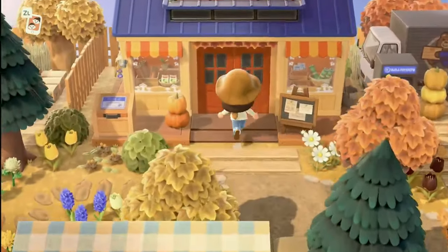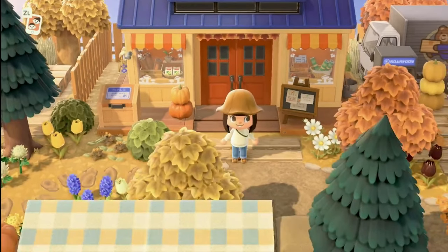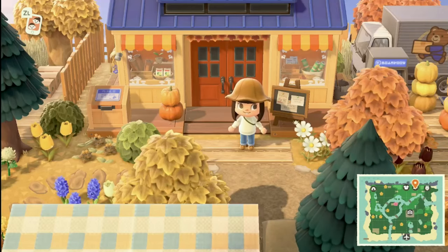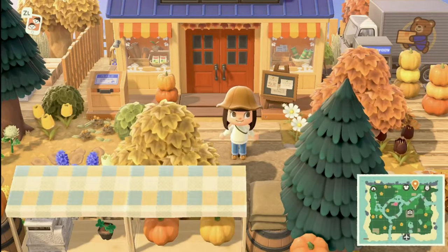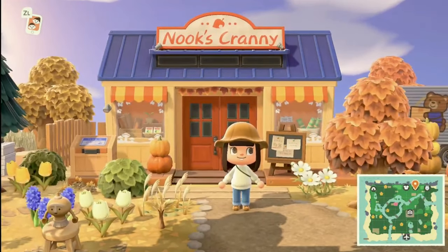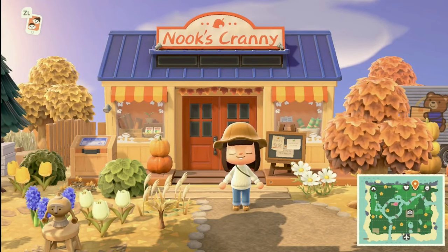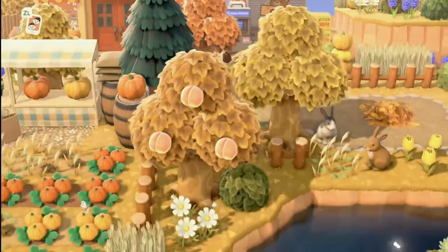...an ATM machine out front, because that is very helpful. Nook's Cranny actually fits in really well with this island theme — fall is one of the seasons where Nook's actually shines, and it looks really good on this island. I'm loving it with this theme.